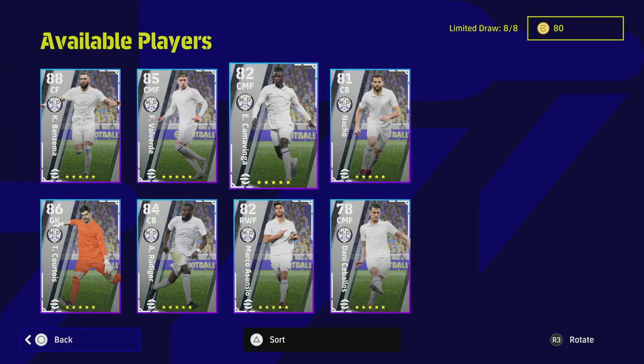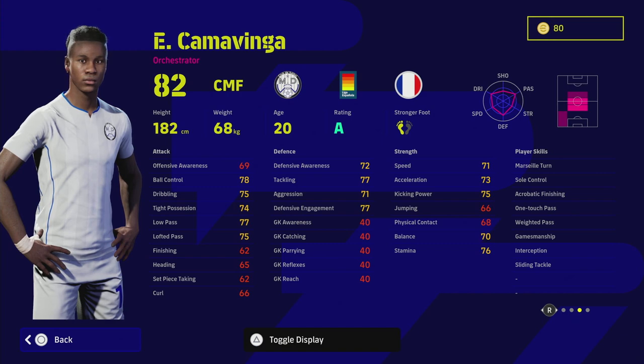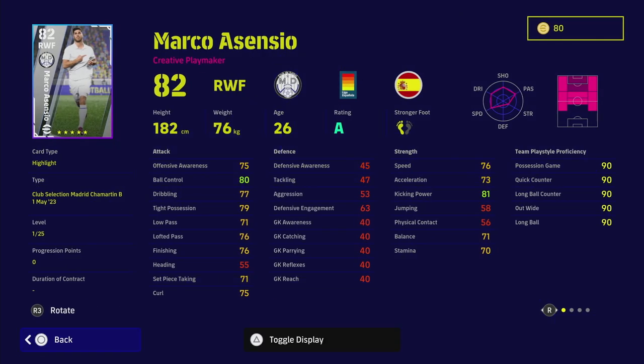We also look at Camavinga - we did a big video on him previously where I recommended playing him at left back. He has one touch pass, interception, Marseille turn, sole control, and sliding tackle - very solid in midfield. You can give him double touch or heel trick for a more attacking role, or fighting spirit and blocker for a defensive role. He trains up to around 92 overall with some very nice mid-80 stats.